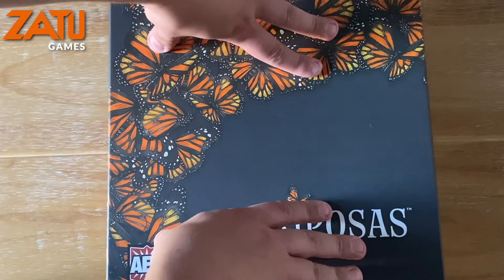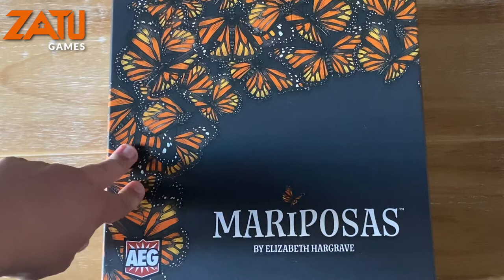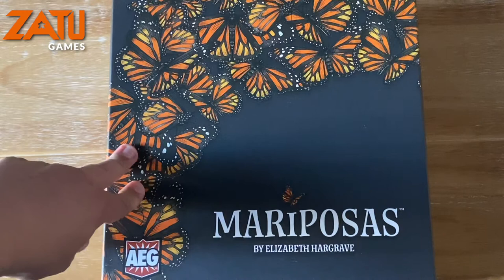You also have some designer's notes and butterfly facts. That is an Infoboxing of Mariposas — hopefully it gives you an informed decision about whether that's one for your collection. Do check out our other content over the weekend and check out our deals on our website, Facebook page, and social media. We'll see you next time on Zatoo.